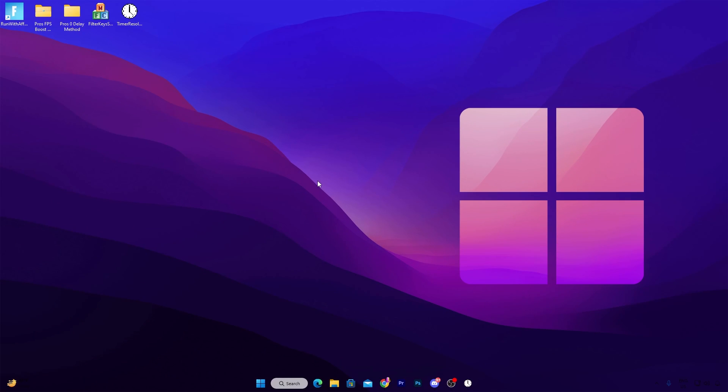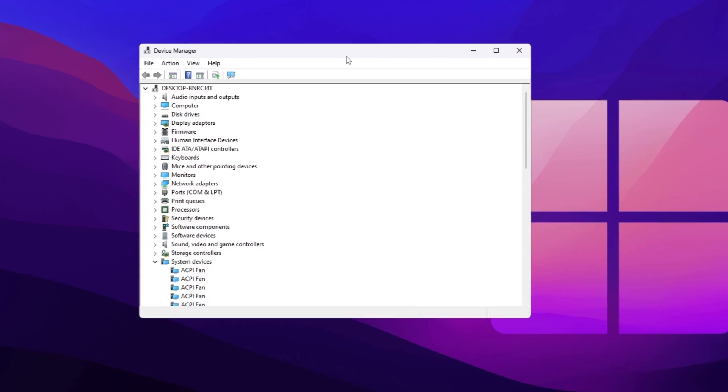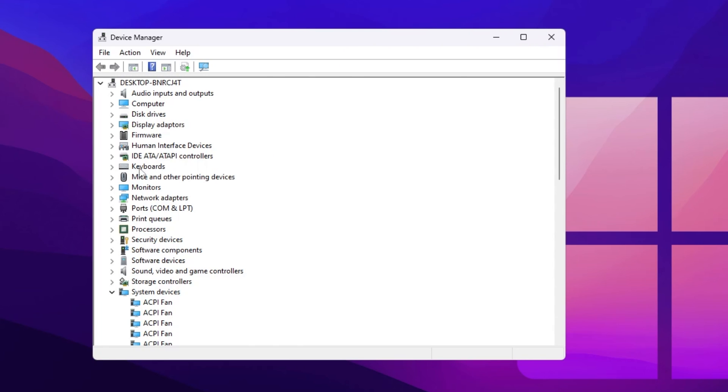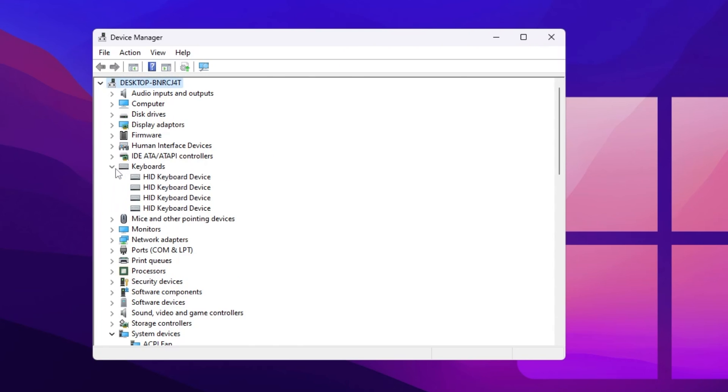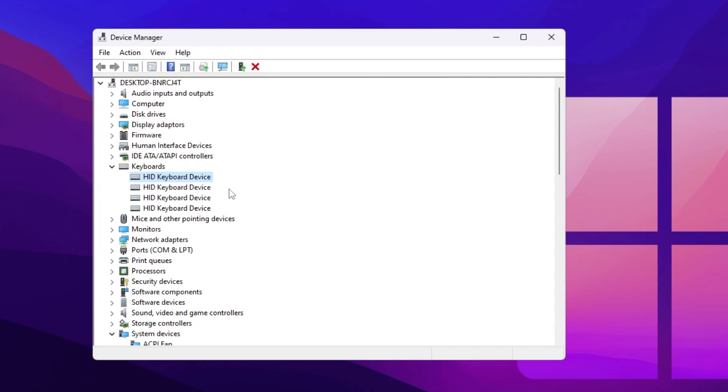For the final step, we are going to do some optimization for your mouse and keyboard. Go to your Windows Start icon and open Device Manager. Go to Keyboard devices, click the dropdown, go to your HID Keyboard device, right click, go to Properties, then Power Management, and make sure to uncheck the box that says 'Allow the computer to turn off this device to save power.' Click OK and do the same setting for all keyboard devices.